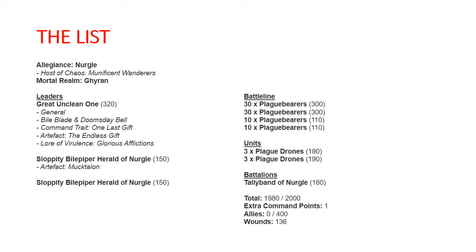Then I've got two Sloppity Bile Pipers. One of them has the Muk Talon, which is plus one to hit against heroes — that's the artifact from the Munificent Wanderers. Then I've got 30 Plague Bearers, 30 Plague Bearers, 10 Plague Bearers, 10 Plague Bearers, 3 Plague Drones, 3 Plague Drones, and a Tally Band of Nurgle.